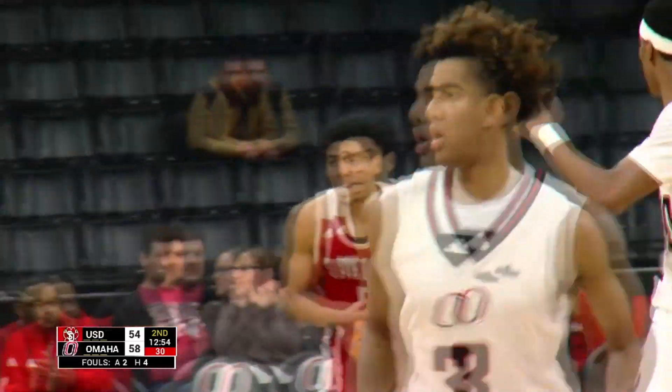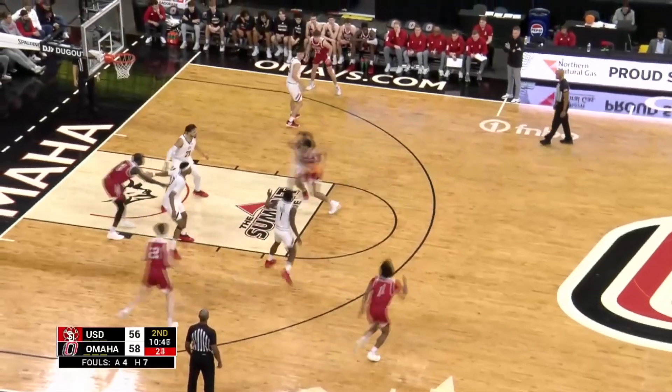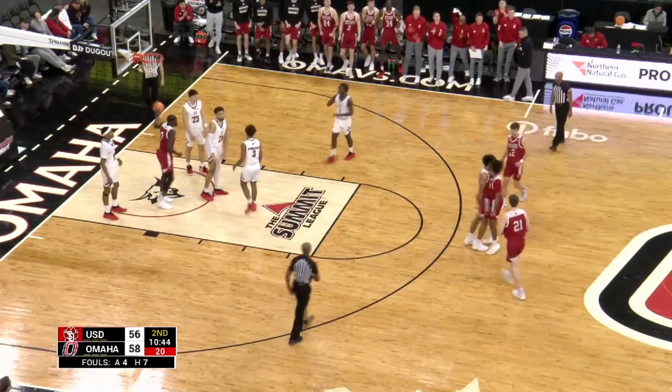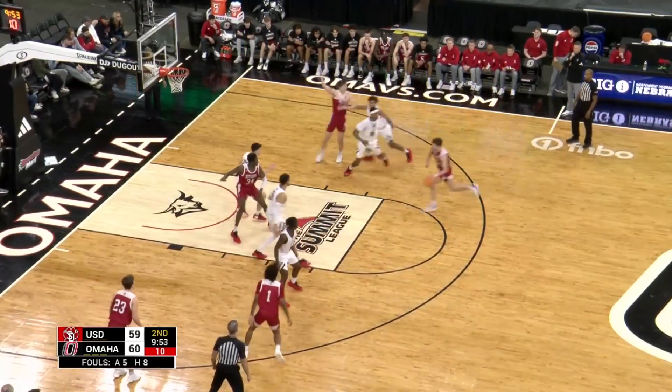Stubblefield got it up high enough that it wouldn't be blocked. Stewart in the front court, top of the key to Holt, works against the freshman Stubblefield, drive down the lane — another floater is too strong. Holt went over the back, put it up and in, and drew the foul. 57 to 51. Omaha's up 60 to 59, 9:53 to go.